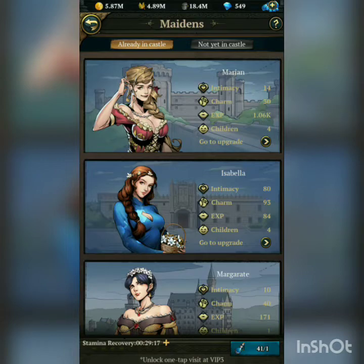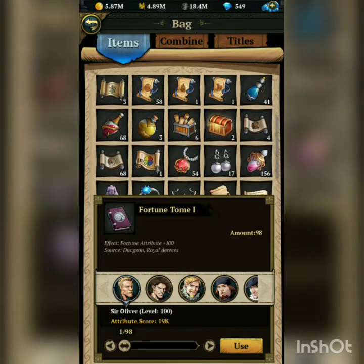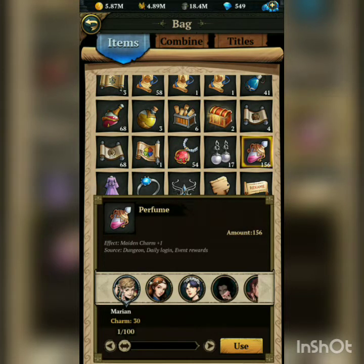Like I said, look — there are these items they give you right here. I wouldn't recommend using these unless you have a military pairing, somebody — some maiden that pairs with military. I don't believe I have any of them. But these other ones you can use on whatever you want; it doesn't really matter, and it helps you speed up your questing.